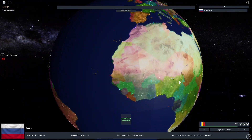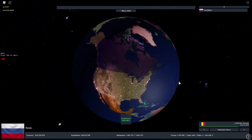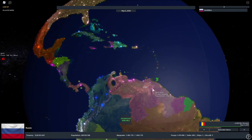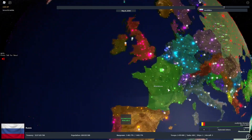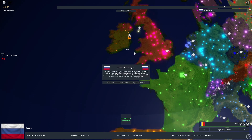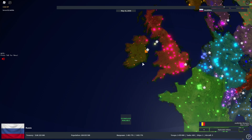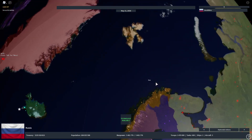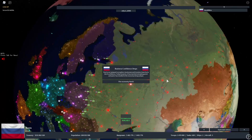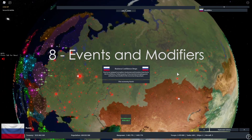They also changed some countries' colors and added a new city. For example, Venezuela's color has changed, and Ireland's color was updated as well — I think it used to be green, possibly inspired by Hearts of Iron. They also added the new city of Svalbard for Norway.